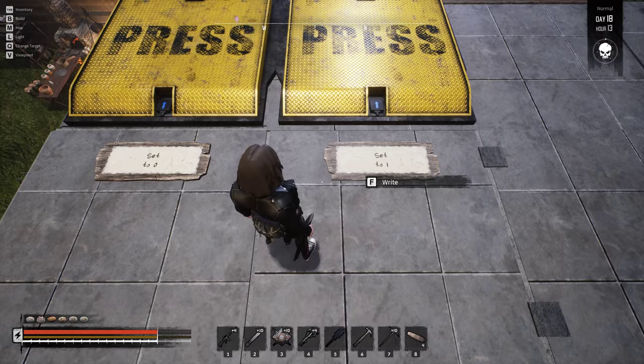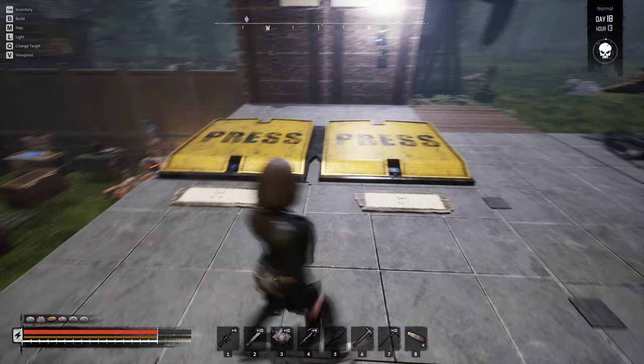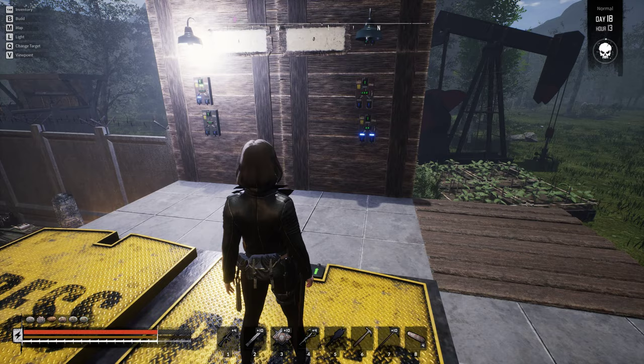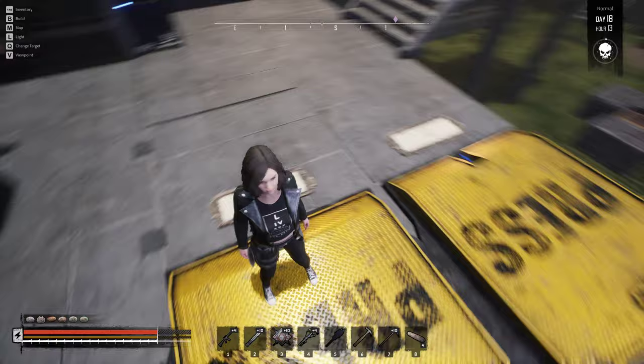You can set the bit with these things here. This one sets it to zero — it's already zero, so it doesn't matter if I step on it. This one sets it to one, so I step on it, wait a second, and there it is — now it's one. I leave the pressure plate and it stays on; go back to the pressure plate and it's still on.